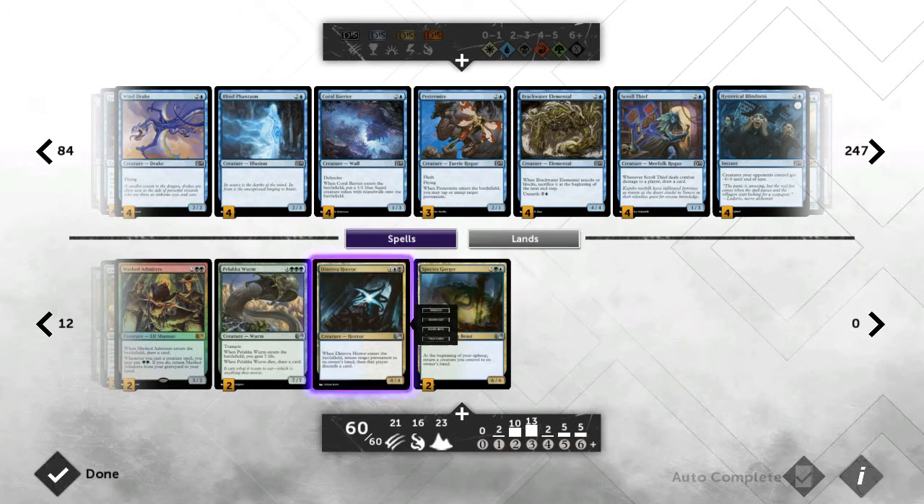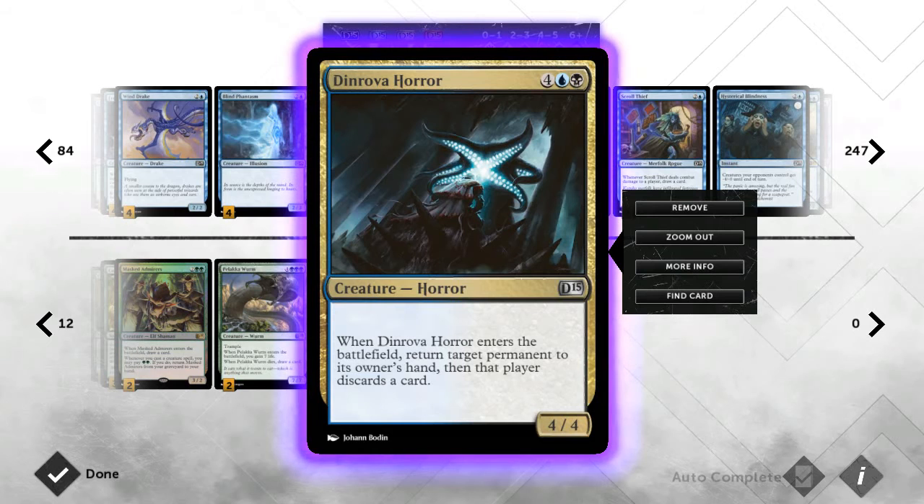Next we get to the main crux of the bounce deck, which is Dinrova Horror. When I first saw this guy I tried to build a deck around him and it didn't work, but now with all these new cards he's fantastic. If they've got zero cards in hand this essentially reads 'kill target creature' — it bounces and makes them discard. I had a game where I kept bouncing my opponent's single white land; he had one card in hand and quickly left. He's also a 4/4 body which is fantastic. I run two — you don't want to see him all the time since he's a six-drop.